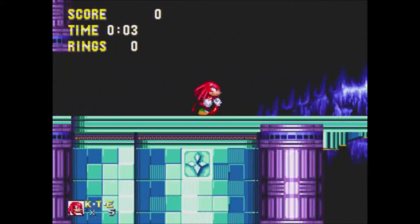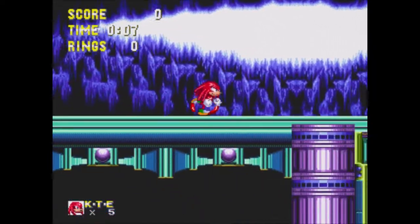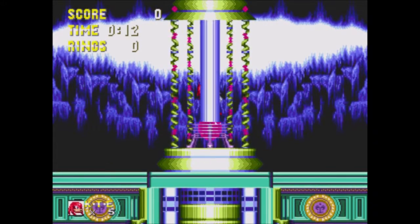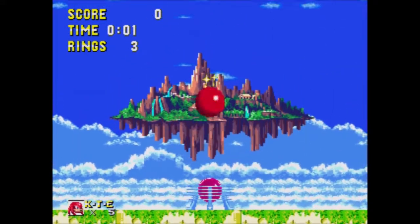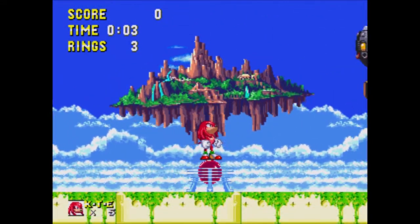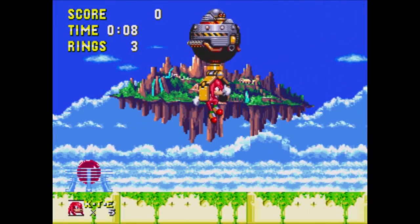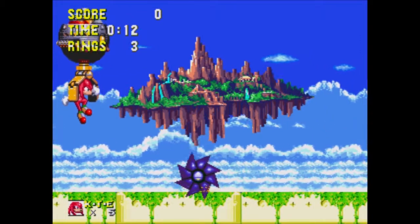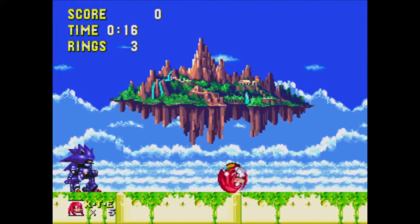Oh yeah, now we're in Hidden Palace. There's no boss for Lava Reef Act 2 — kind of strange, but there's a reason for that. First off, look at the background — no Death Egg. And I hope you liked the Hidden Palace aesthetics, because we're done. Welcome to the final stage: Sky Sanctuary. Hey, look — Angel Island's even in the background. Alright, Eggrobo... okay.